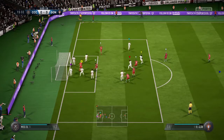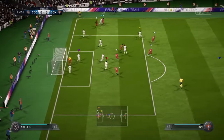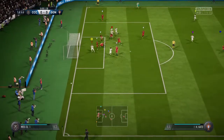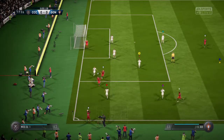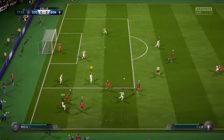Corner now. Short corner this time. Got the tackle in. Whipped in from the wide area — it's a fine stop. A full stretch from the keeper to turn that aside. Going to be a throw right by the corner flag. That's a wasted throw — he's given it straight to the opposition.